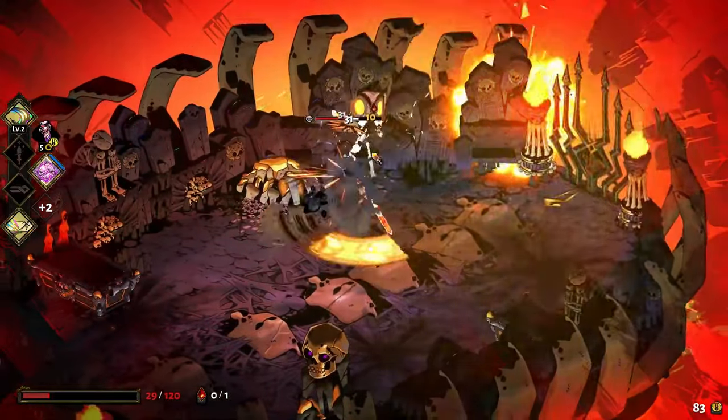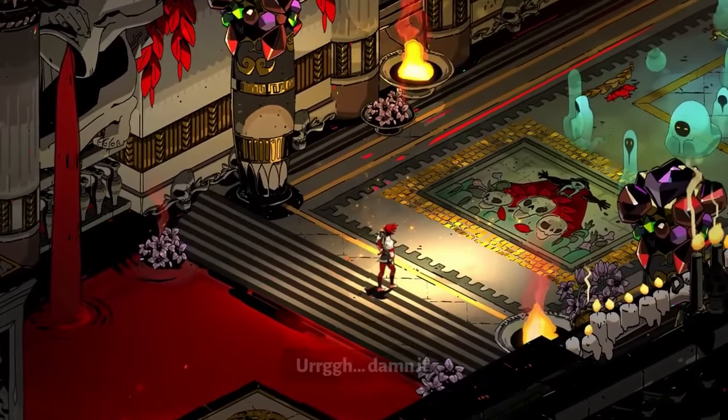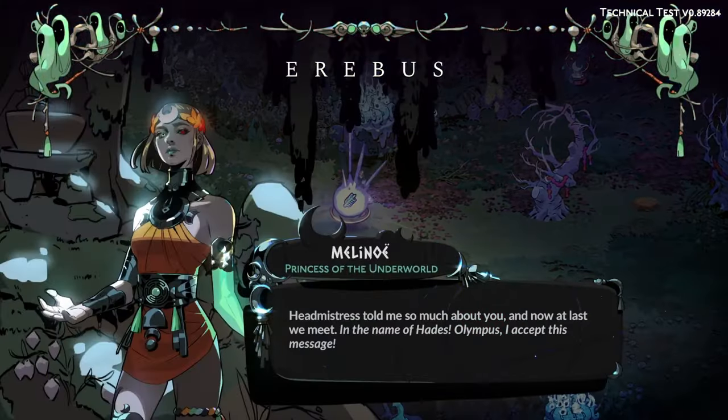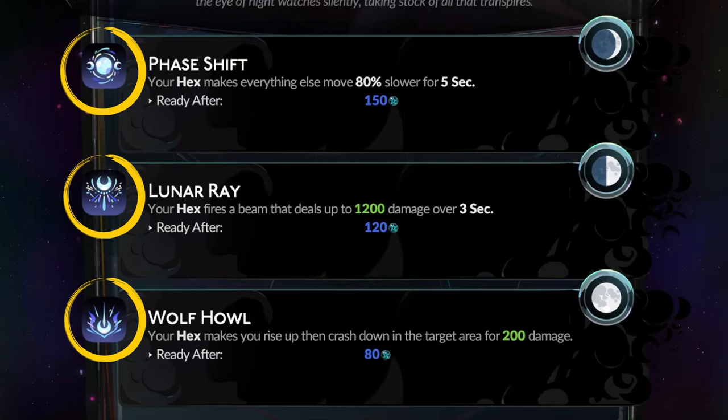Reinforcing the theme of Zagreus trying to break free of his prison, while coming to terms with living inside of it. In contrast, Melanoia's boon selections are notably different, with the icons natively living outside of their parent object.